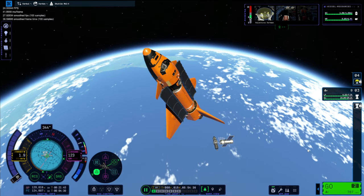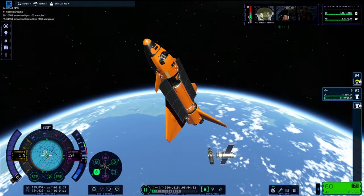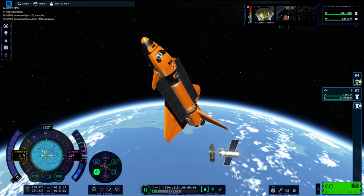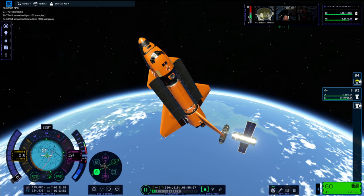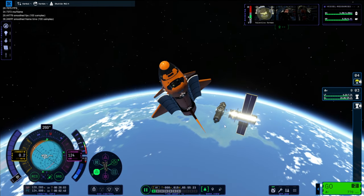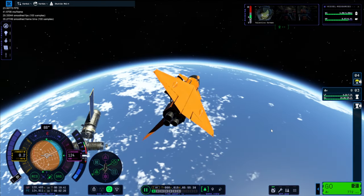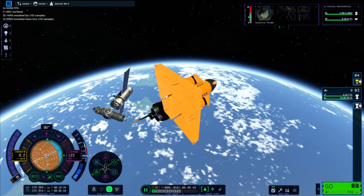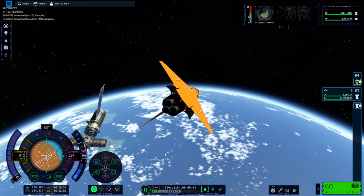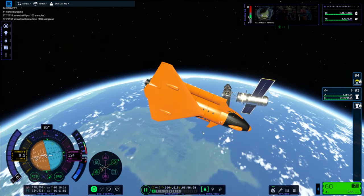We are really getting close to the station now. I did this really slowly because I didn't want to mess things up — I didn't want the Kraken to attack again. I tried to take some screenshots as well. I did this really slow — and even at four times speed it's still a pretty slow thing.